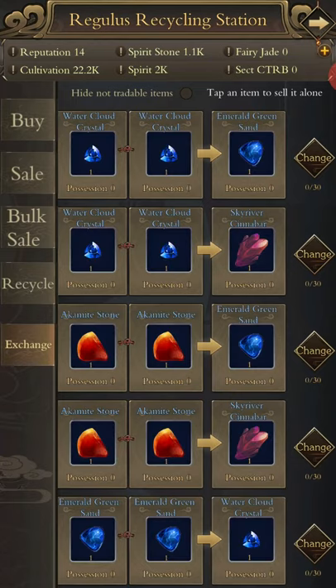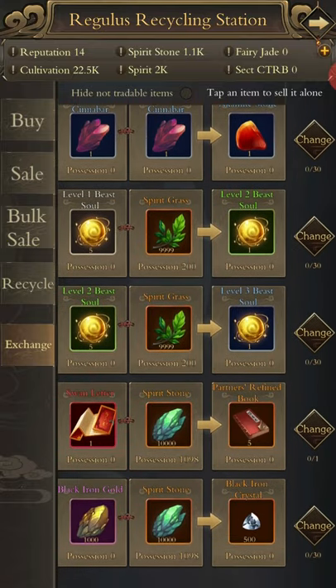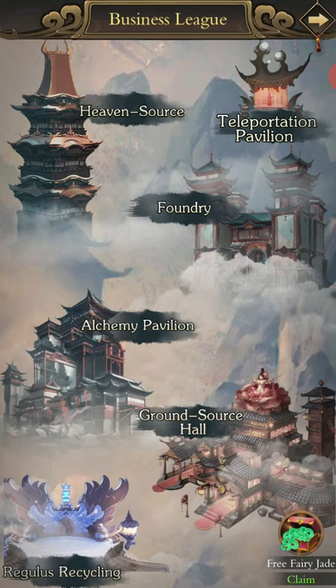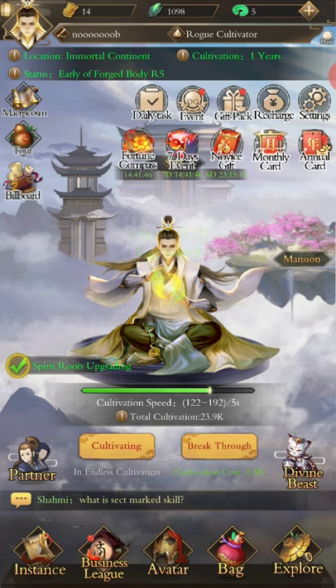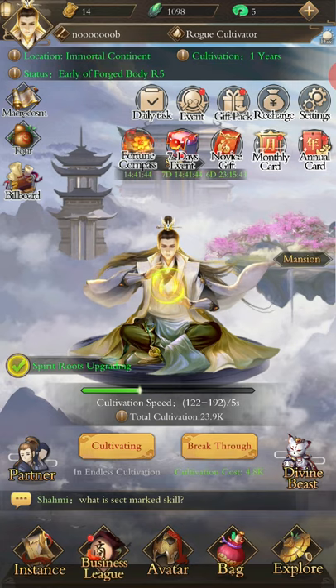Regulus Recycling is a super-advanced area and you don't need to know anything about it for now, so I'm going to skip it. At the bottom right is 'Free Fairy Jade' — that is literally the only ad in the game and I have not seen another one in about 10 days of playing. It is very much worth doing; you can do about 4 or 5 Fairy Jade a day. Combined with the daily tasks, that will get you at least 50 Fairy Jade a day, and that is what you want.